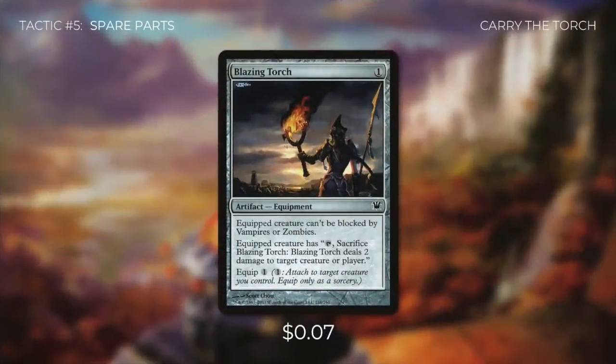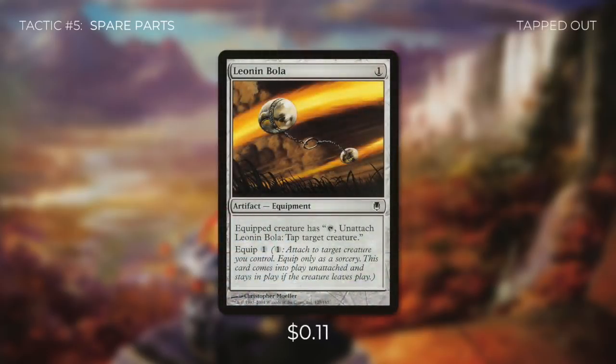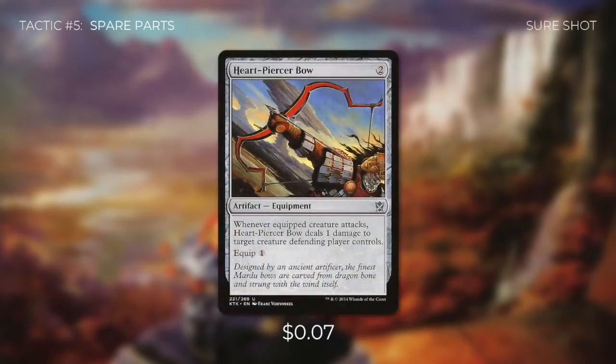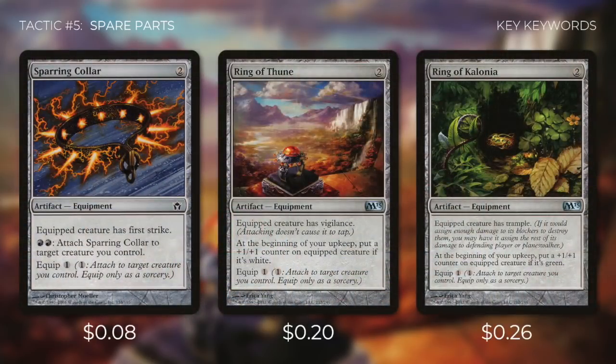Tactic number five: Spare Parts. First up there's Blazing Torch — equipped creature can't be blocked by vampires or zombies, and we can tap and sacrifice it to deal two damage to any target. Neither effect is particularly relevant, but it costs one and one to equip. Leone Mbola lets equipped creature tap to tap target creature — useful for removing a blocker. Heartpiercer Bow costs two but only one to equip, dealing one damage to target creature defending player controls whenever equipped creature attacks. Echo Circlet lets equipped creature block an additional creature. Sparring Collar gives first strike, Ring of Thune gives vigilance — allowing us to attack and keep commander back for defense — and Ring of Colonia gives trample for extra damage through.